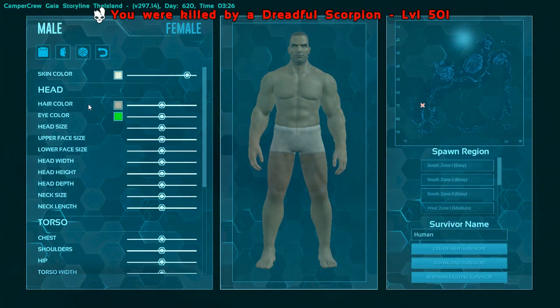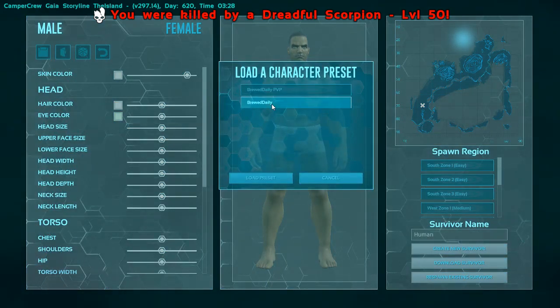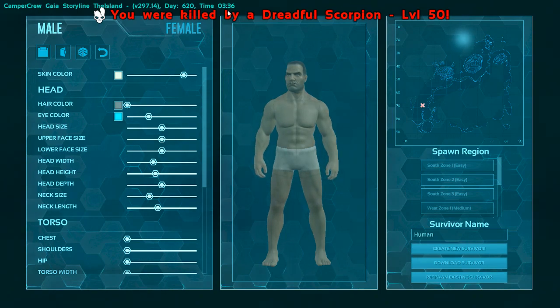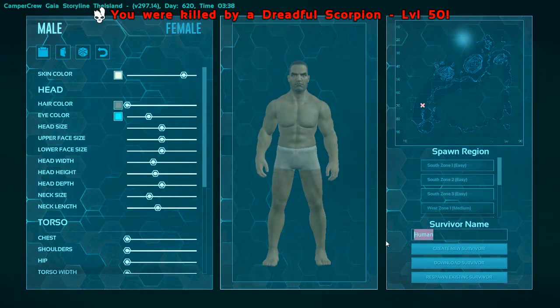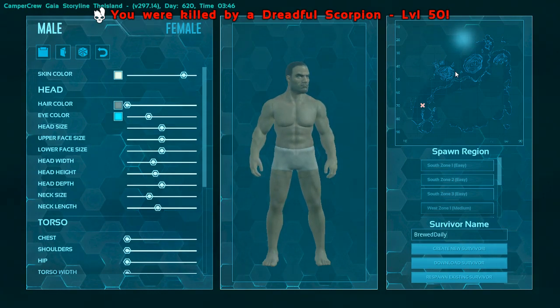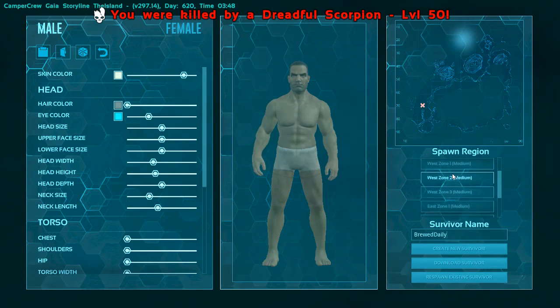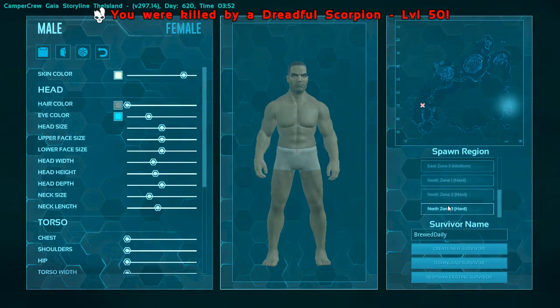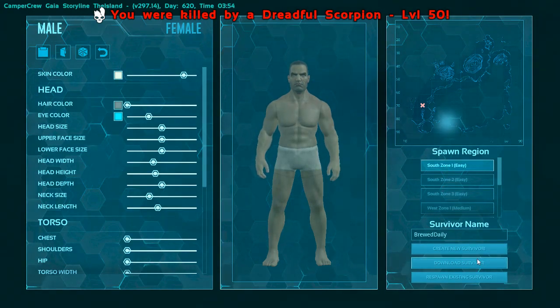What is up family, BroodDaily here and welcome to the new series. This series is about doing the entire arc storyline with a bit of a twist - a little bit of a run around. We are doing this on the Gaia mod as well, so this could be quite an interesting experiment series. We'll be starting off on the Island of course, running through, destroying all the bosses, getting the artifacts, and once we're done with that we'll be heading over to Scorched Earth, then Aberration, Extinction, and so forth.